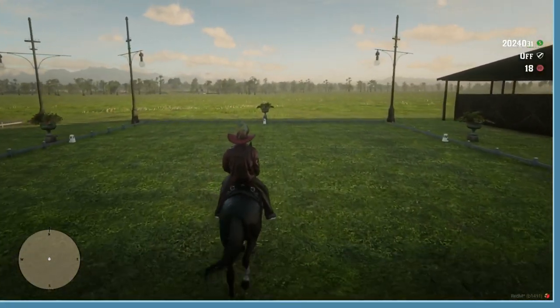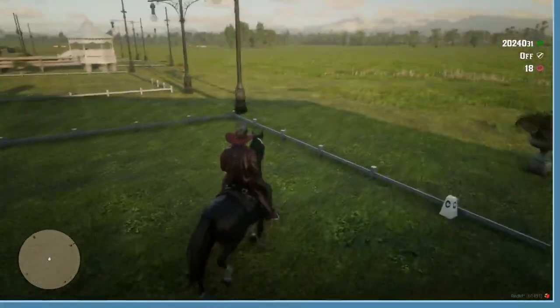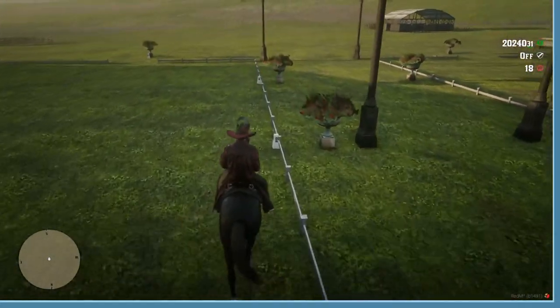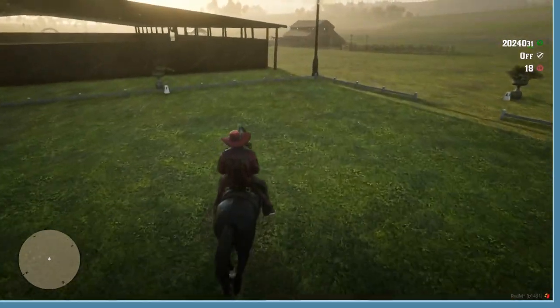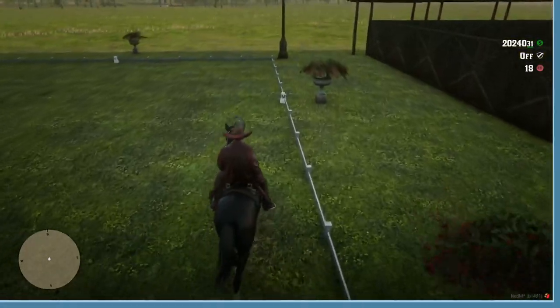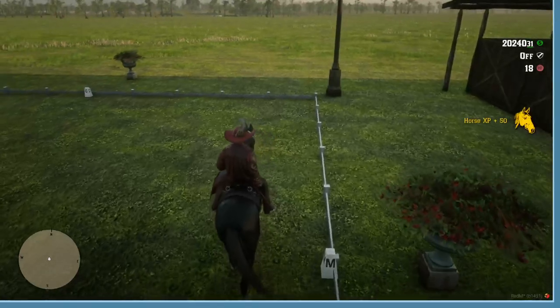At C we are tracking to the left, and at E we are doing a half circle left 20m to B. The big thing with a half circle left is the arena itself is 20m, so you are going to be wanting to use up all that space.